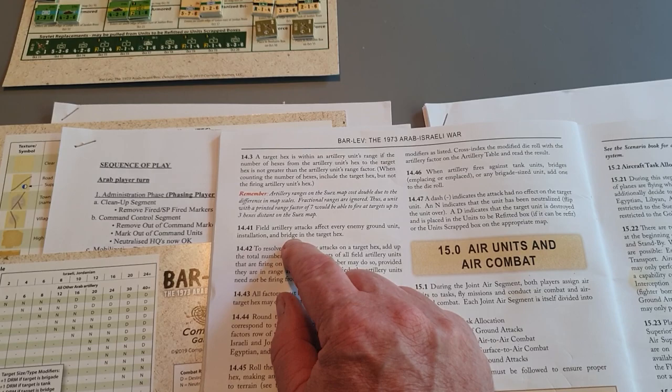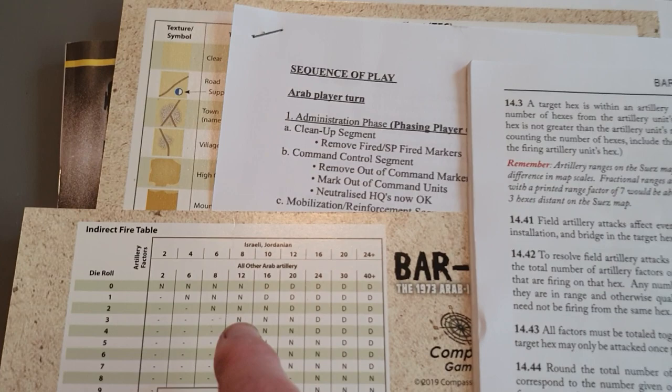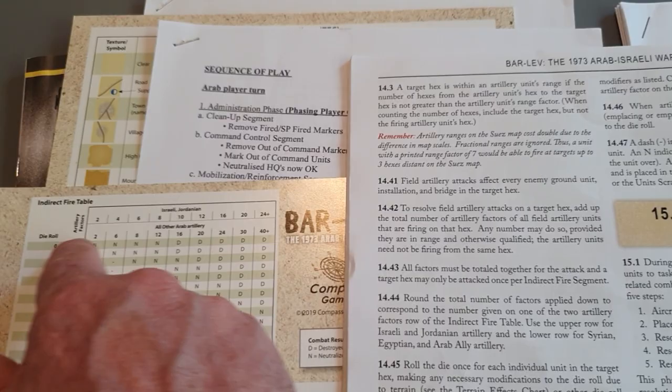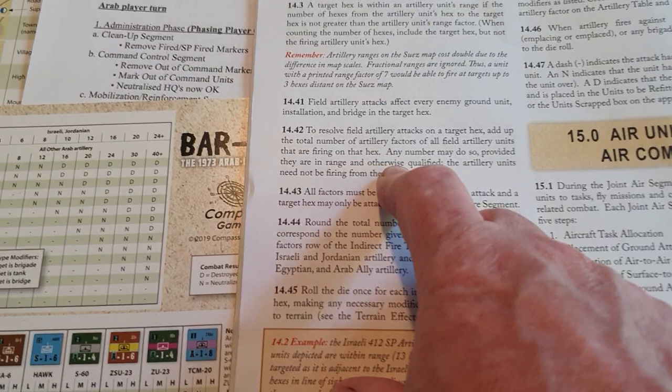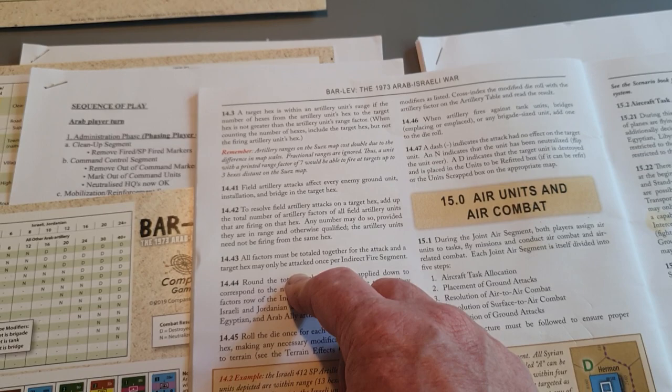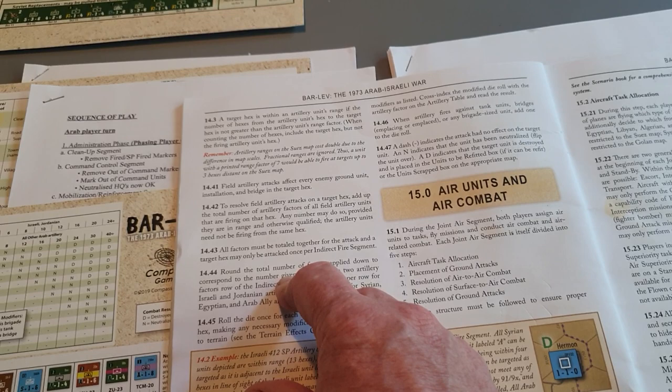Remember that a field artillery attack attacks every enemy ground unit, installation, and bridge in the target hex. Certain types of attackers — the Israeli and Jordanian indirect fire — are more effective than all the Arab ones, which is reflected on the artillery factor tracking columns. All factors must be totaled together for the attack, and the target hex may only be attacked once per indirect fire stage segment.